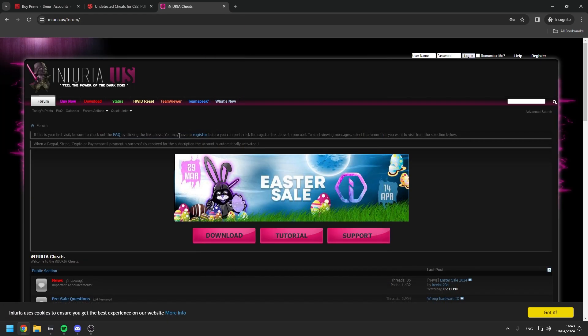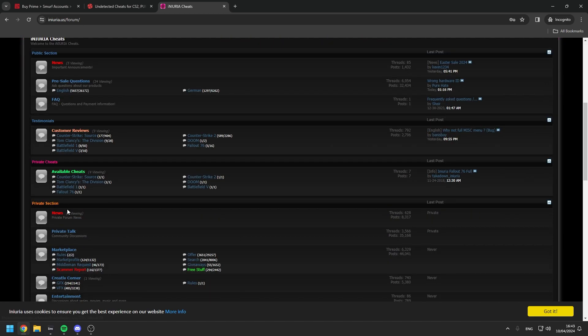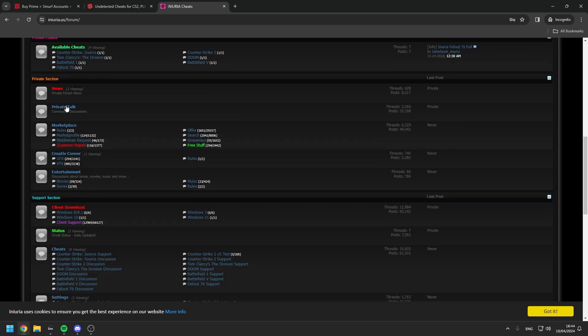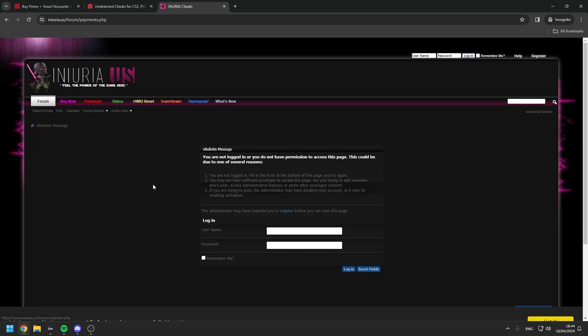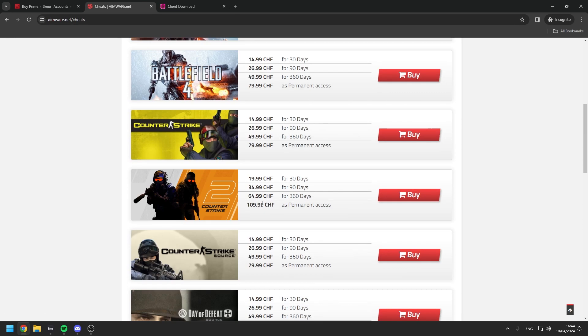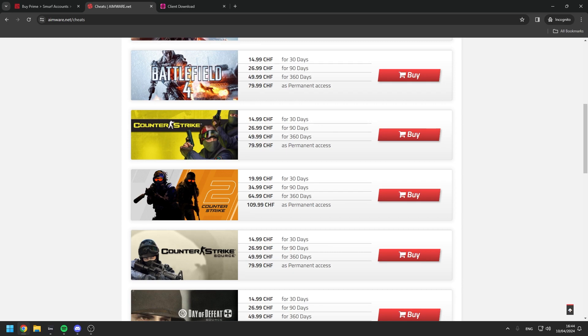There's another option called Iniuria.us. You go over here, it needs to verify you're human, and they also give — sorry, not cheats — it's a way to basically help you. You can buy it over here. You can buy it for lifetime, which is a permanent access, which is amazing. I'm going to basically cut the video after I purchase an account and get it up and running and show you how to get it all set up.